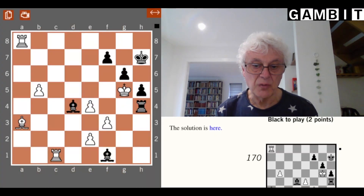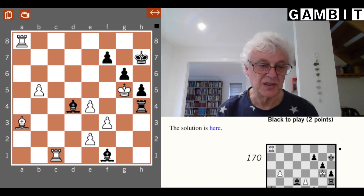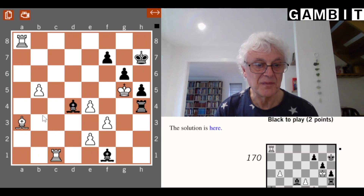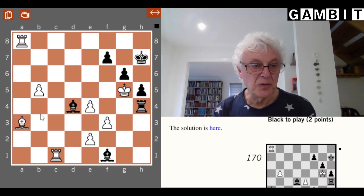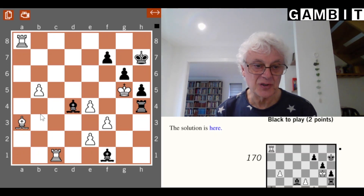Let's start with this position. It's black to play and white is ahead on material — the exchange and a pawn — but the white king is in a slightly awkward position on g5 and most of the white pieces are stuck far away on the queen side. I'll give you a chance to pause the video and think about the position for yourself before we look at the solution.